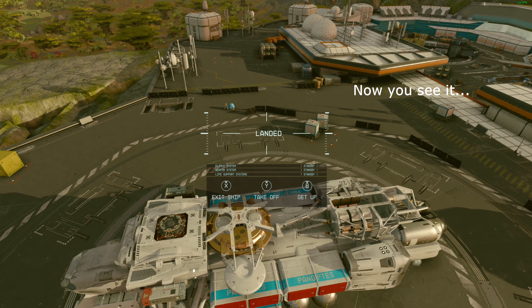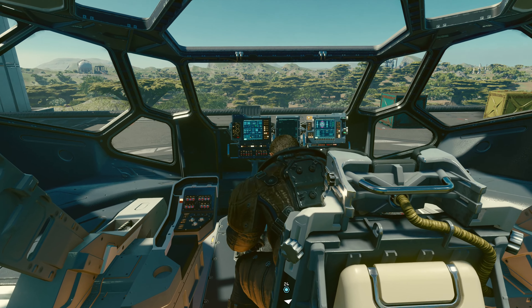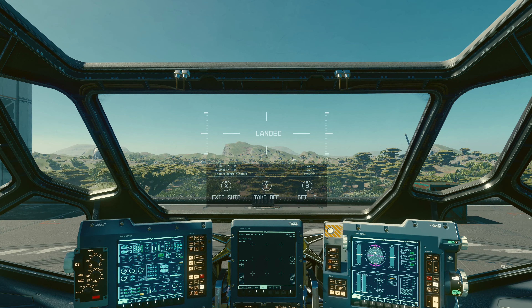You could literally be looking out the window of your stolen ship one minute, looking at your original ship, and the next minute it would be gone. I'm happy to report that the ship stealing mechanic from before the May update has been restored. These are the ways I recommend stealing ships on the ground and in space.